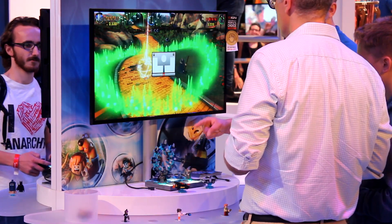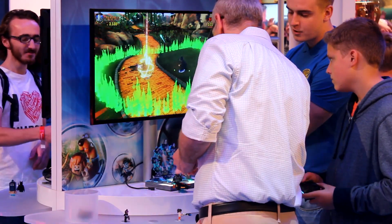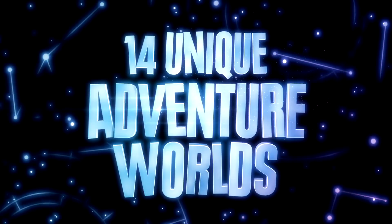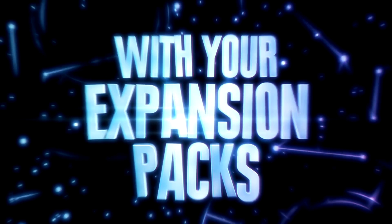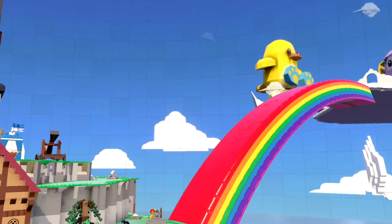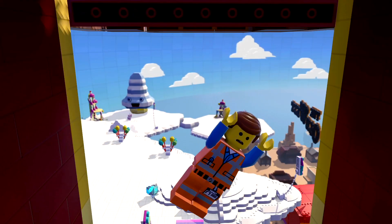The portal is connected to your console and you place your figurines on top of it when you want to summon that character inside the game. It is also used to solve in-game puzzles and has three interactive zones where you can place up to seven figurines. You will be able to purchase additional expansion packs containing characters and vehicles from various famous franchises, unlocking new playable worlds. There will be level packs, team packs, and fun packs, and I think their price will be around $10 initially.